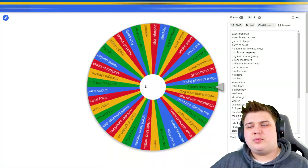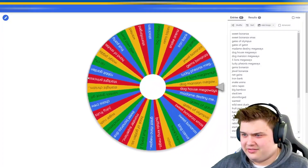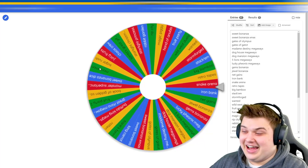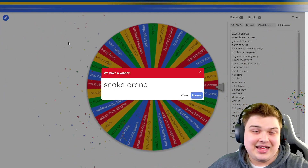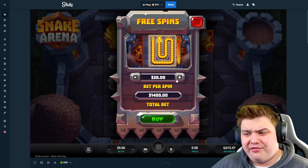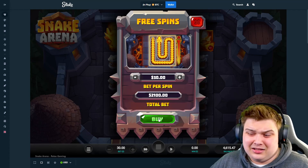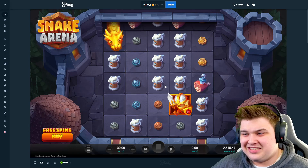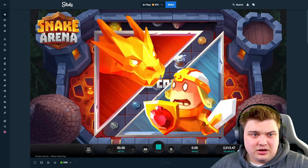Alright boys, we're back at the wheel — let's give it another spin. There are so many slots, I was sat here for like 10 minutes typing them all out. Snake Arena — I've never played this game but I put all the games in. Snake Arena, let's go! We can't quite do a 2000 bonus but it's 1400 or 2100, so we'll do 2100 as that's the closest. 2100 Snake Arena bonus, 30 bet size — let's see what it has to offer.